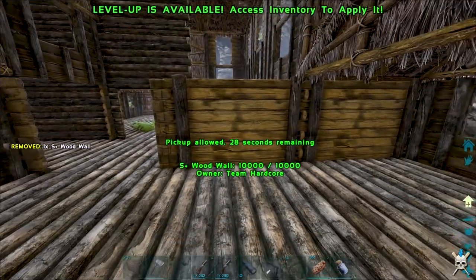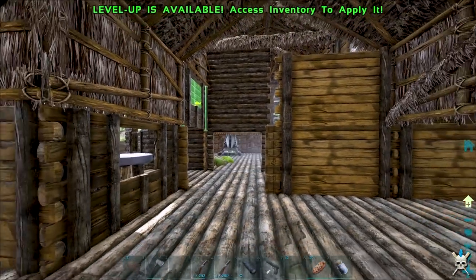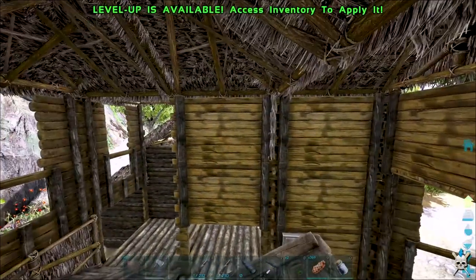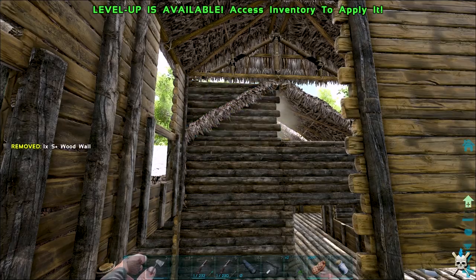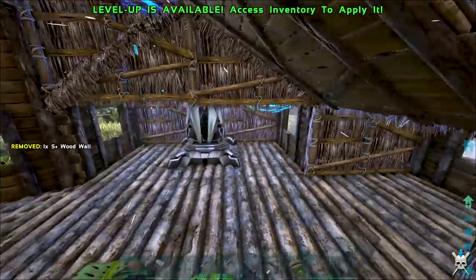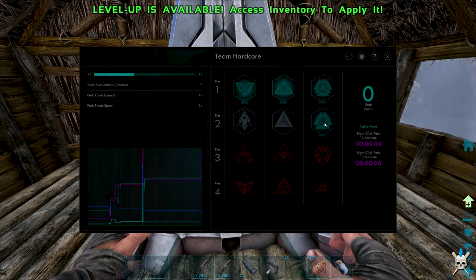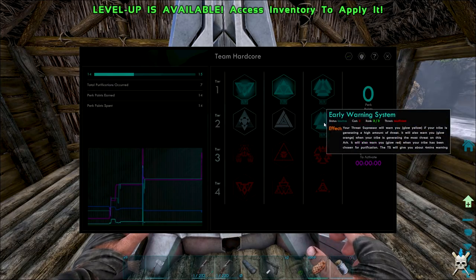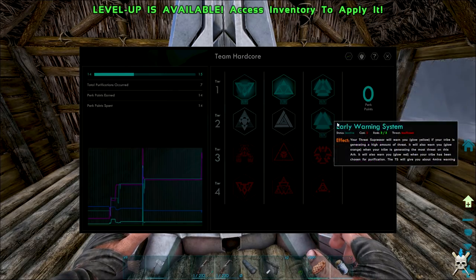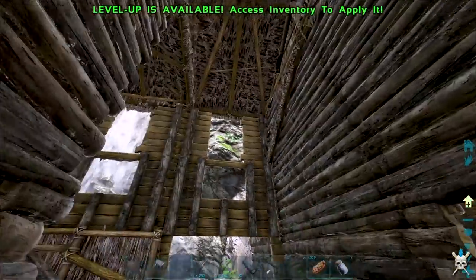I'm not too sure if we're going to generate any more threat than what we already had — our base was classed as wood anyway, so I'm not 100% sure. Nothing's really changed with the threat suppressor over the last couple of days — we still have insufficient threat so we can't use the early warning system just yet. No more perk points or anything, so we're all good at the moment.